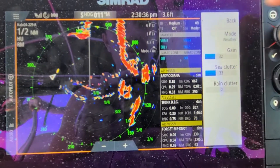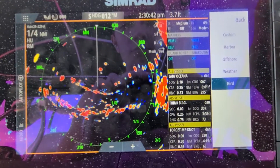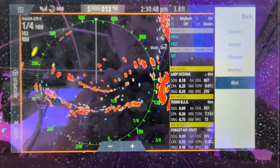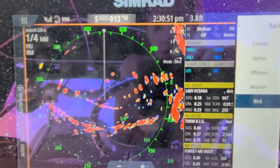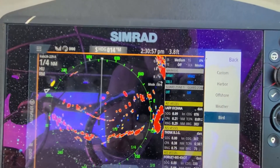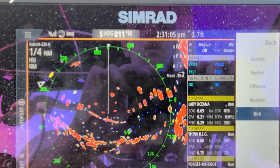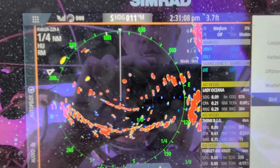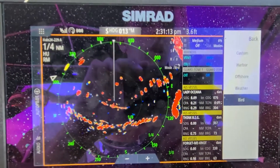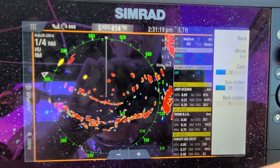Let's go back to quarter mile and change to bird mode. Bird mode is different — the birds you're going to want to see are going to pop up because you're going to be looking for birds diving. You're not really looking for birds that are just flying across the sky. When you want to see birds diving like seagulls, you're going to see them pop on and off the screen. I don't see any birds within a quarter mile of me, but birds normally pop up as a little yellow color.